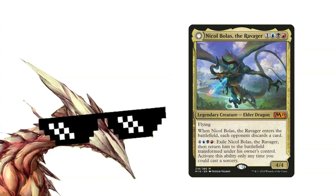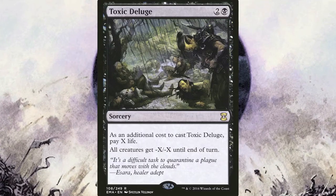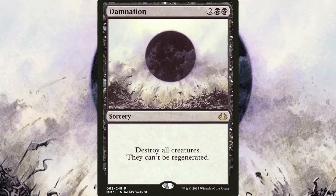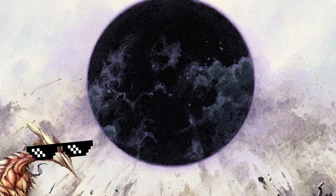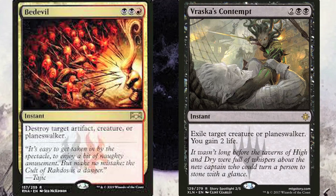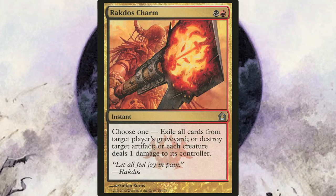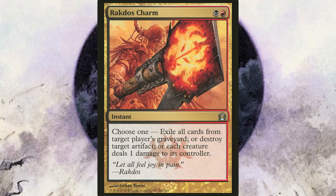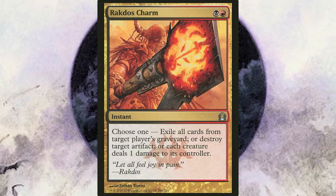Now let's go over the pieces of interaction we run in this deck. For mass removal, we run two of the best options in Commander. Toxic Deluge is just ridiculous — it can even take down indestructible monsters. Damnation, the black Wrath of God, is also a staple for a reason. For targeted removal, we want our spells to be as versatile as possible. Anguished Unmaking and Vraska's Contempt can deal with both creatures or planeswalkers, and Anguished Unmaking can even deal with problematic artifacts. If there is a major weakness this deck has, it's graveyard-based decks, because with all of our discard we're just kinda doing their job for them. That's why we have Rakdos Charm, which can get rid of a problematic graveyard, destroy an annoying artifact, or deal a lot of damage to decks that produce tons of tokens.